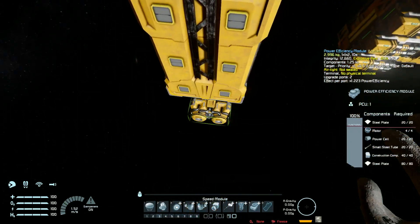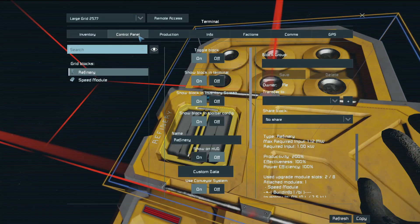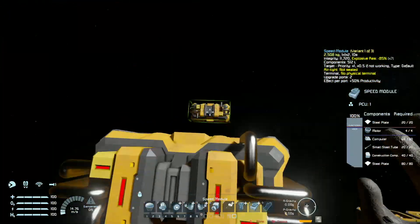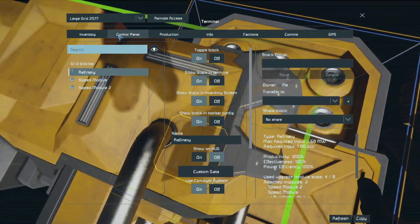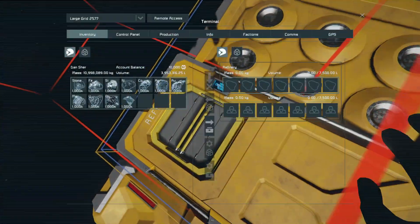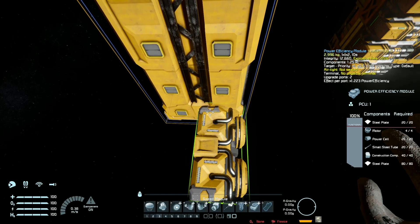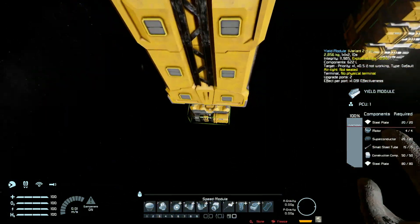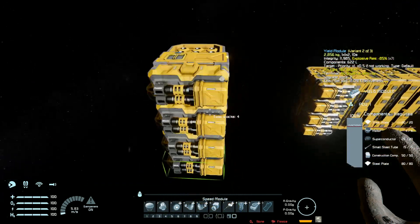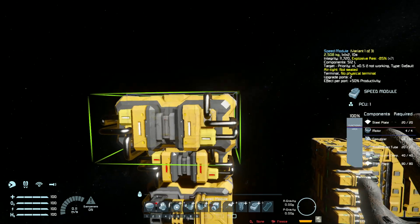Speed modules just add speed — one module gives 200%, a second gives 300%, and with four of them it will be 500%. The yield modules multiply, so it's a lot more effective to have multiple yield modules instead of mixing yield and speed modules together. Don't do that.